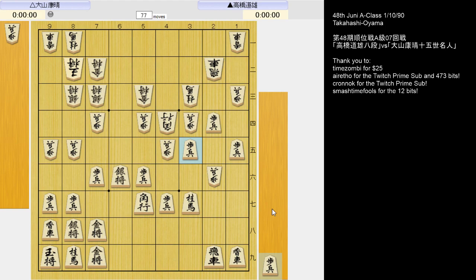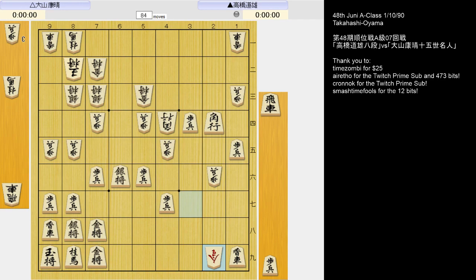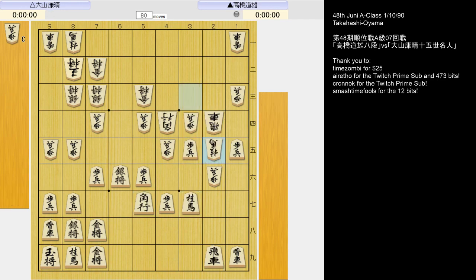The side that stands worst usually welcomes complications, and Oyama is more than up to the task. After this, White is able to wiggle his way out tactically and the position becomes unclear. And now if 3-4 pawn and he takes the knight without promoting, this is better for White. Instead of 3-4 pawn and 2-6 rook — at first it looks like Black just wins a knight — 4-6 pawn was better than what Oyama played, and it ends up being about even.